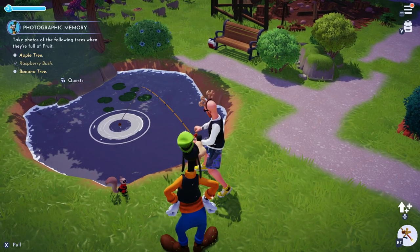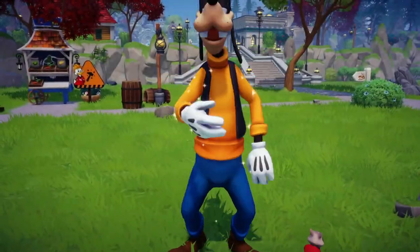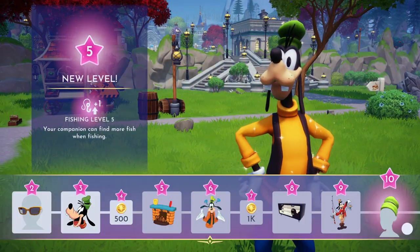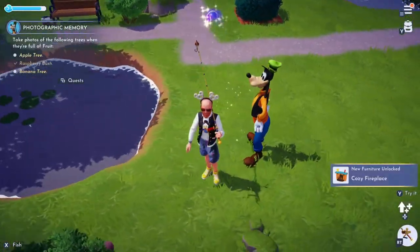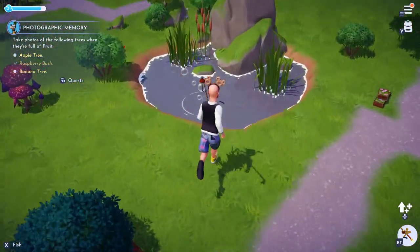Thankfully, there's even more bars to fill, as every villager has a friendship meter that can be raised a multitude of ways. They all have quests to unlock at certain friendship levels, can be given gifts, with daily favorite gifts providing bigger bonuses, but the fastest way is to simply hang out with them, having them tag along while you do your chores of fishing, digging, and so on. They will also give bonus items if you assign them to specialize in that task, so you should always have a buddy while doing activities.